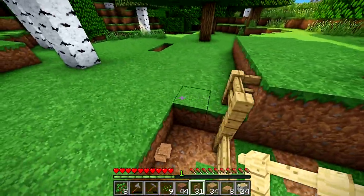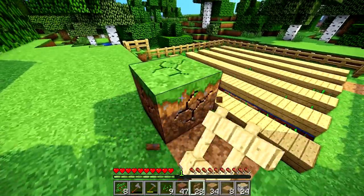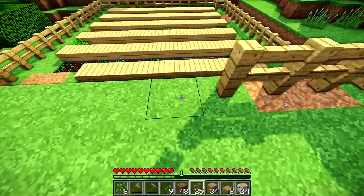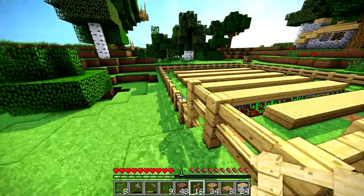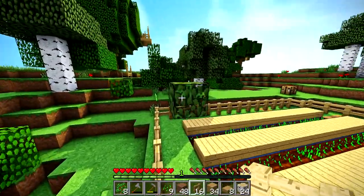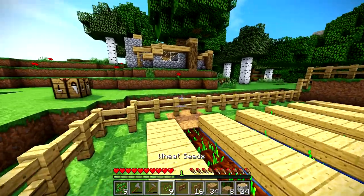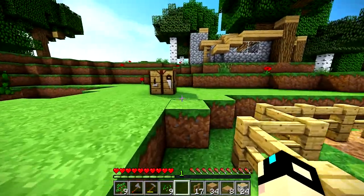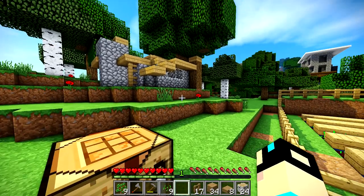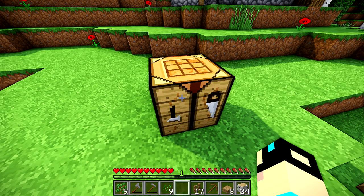I'm also aware you could just straight jump on a single fence, but mobs aren't really going to do that. And if they do, you could always bring it back a little bit and make it more even. Coming around here with our fence — you just don't want mobs to get in. It's not super important; it's not like they're going to completely destroy your farm. Obviously you want to put your fence gate somewhere you can get in and out.